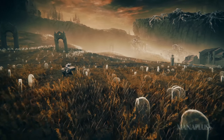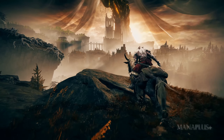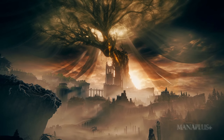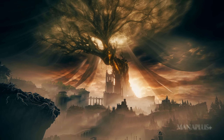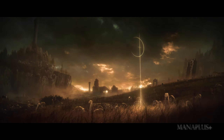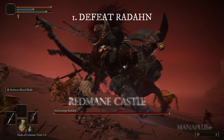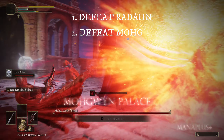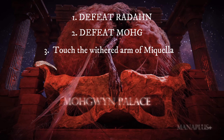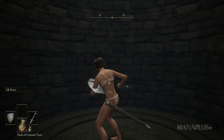Welcome to the Mana Plus Gaming channel. In just a few days, the Elden Ring DLC called Shadow of the Erdtree will officially be released. Today I will guide you step by step on how to get to the Land of Shadow where the DLC story takes place. To reach the Land of Shadow, you need to meet three conditions: one, defeat Starscourge Radahn at Redmane Castle; two, defeat Mohg, Lord of Blood, at Mohgwyn Palace; and three, touch the withered arm of Miquella along with his cocoon.